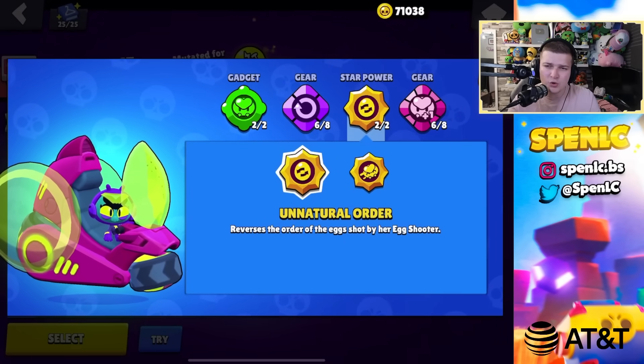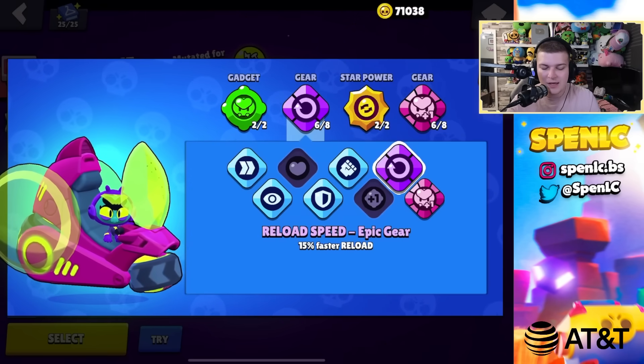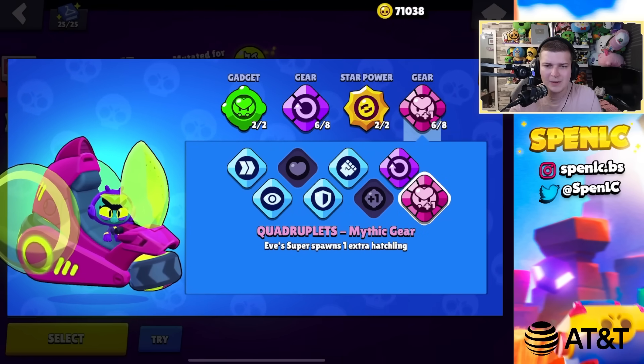Eve: igotta go gadget 100% of the time, natural order star power pretty much all the time for more consistent damage. The other star power could be underrated against snipers but is very inconsistent. Use this gear setup every single time with Eve — no questions asked.